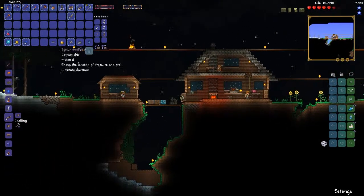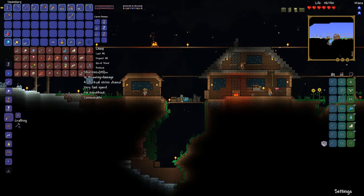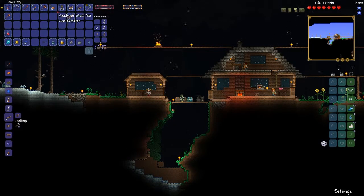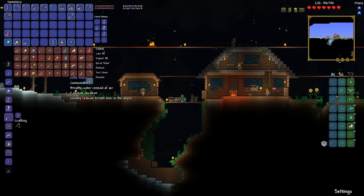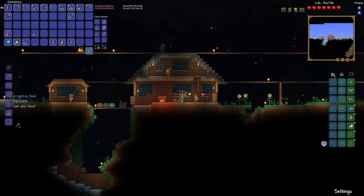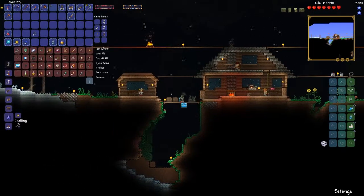I'm actually gonna keep this Spelunker Potion and use it. And I'm gonna use Mining Potion as well, because we gotta find some chests — hopefully we can find a Gravitation Potion. We got a lot of slush. We can deposit all this. We need one piece of iron to make chain. Yep, chain. And now I can make a Grappling Hook. There we go. We got a Grappling Hook.